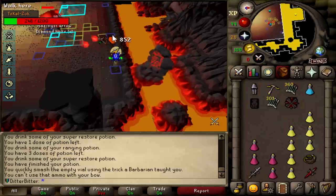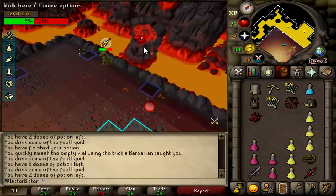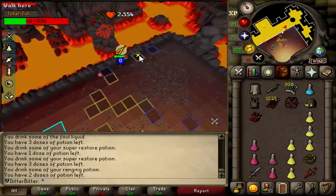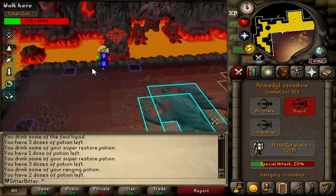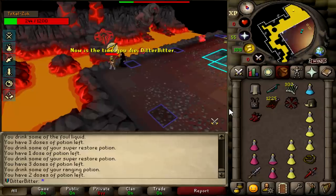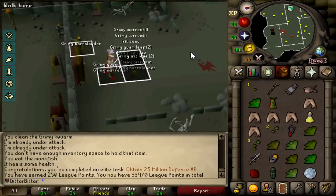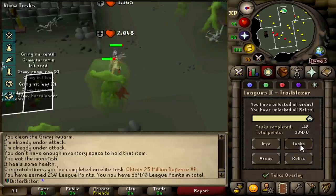We made it back to Zuk for our second attempt at the big guy. Second try at Zuk - healers cleared, 254 HP to go, bunch of time for the set, six brews in inventory. We stepped out and got killed. I needed more herbs for super combat so I went to Abyssal spectres quickly and picked up 25 mil defence XP which gives us another 250 points. Now let's get back to Zuk.